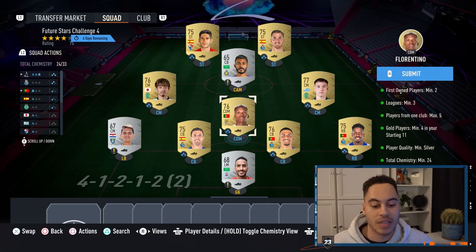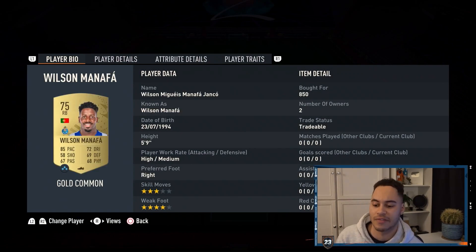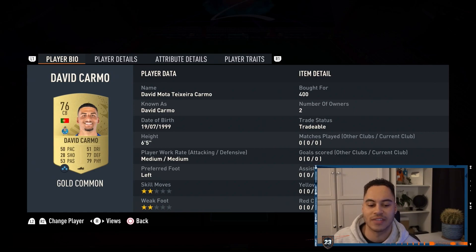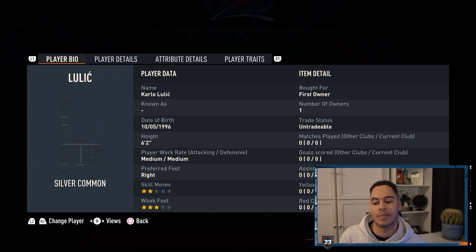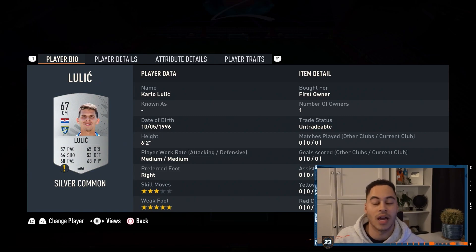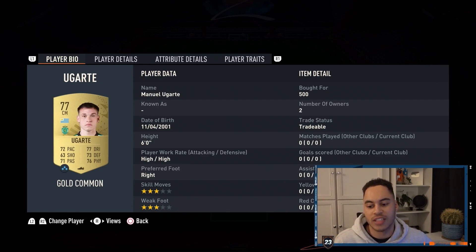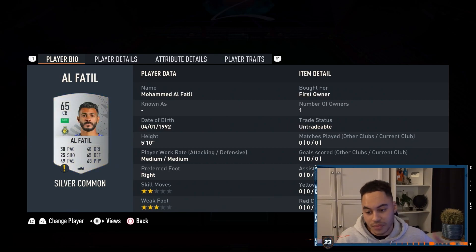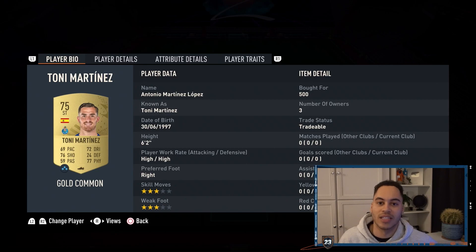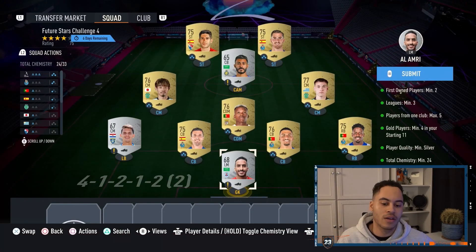Any silver card works in goal. In right back I have Manafa. My two center backs are David Carmo and Meccano in the left back position. Any silver card — just make sure they're first owner. CDM we have Florentino. In the right center mid we have Ugarte. Left center mid we have Morita. In the CAM position is again any silver card. Up top we have Tony Martinez and to the left of him we have Fran Navarro.